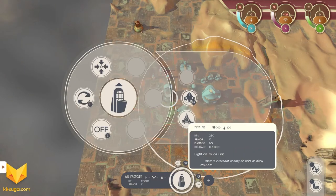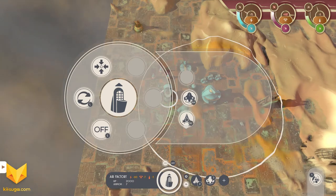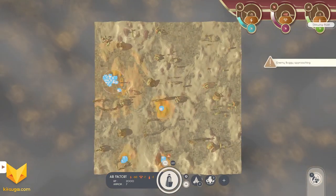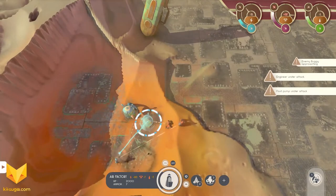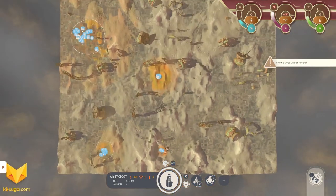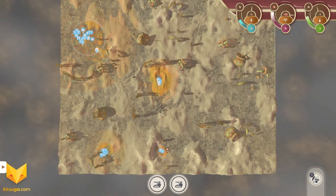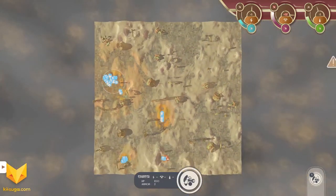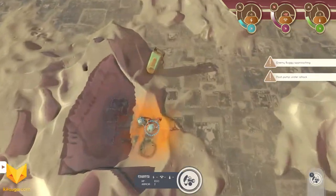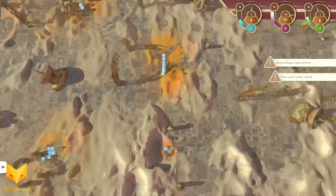This is the air factory — it's going to build bombers and fighters. I'm going to have it start by building two of each. Building aircraft does consume blowing fluid, which I don't yet have enough of. We did lose our units down there, so I'm going to run some units down to do a little fighting — I'd rather not lose those two pumps.